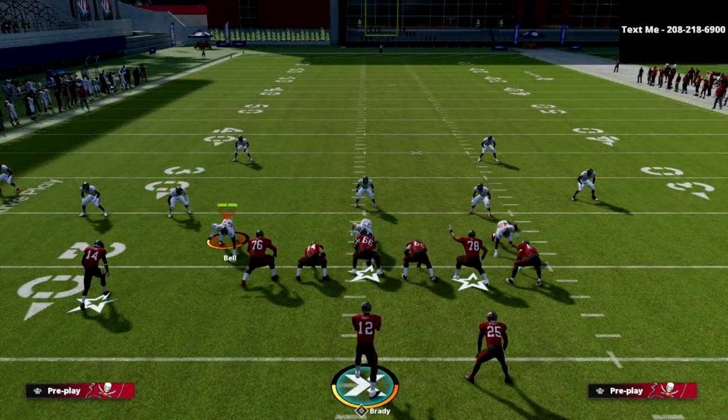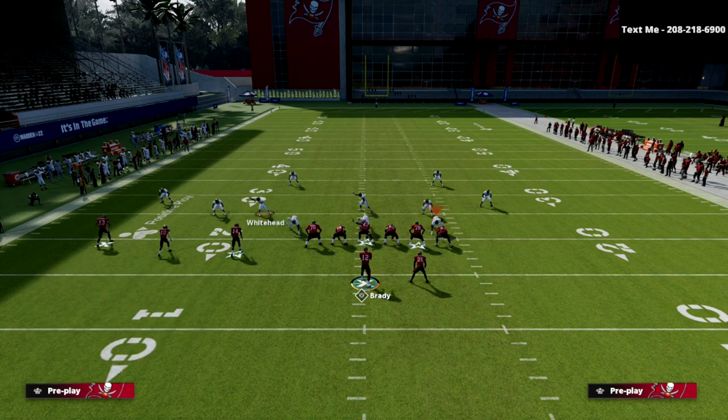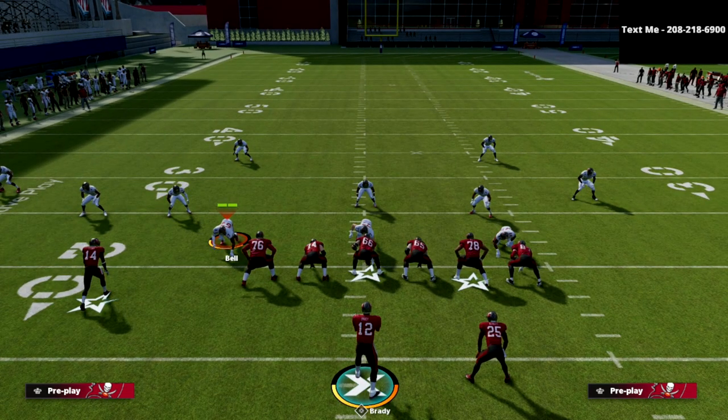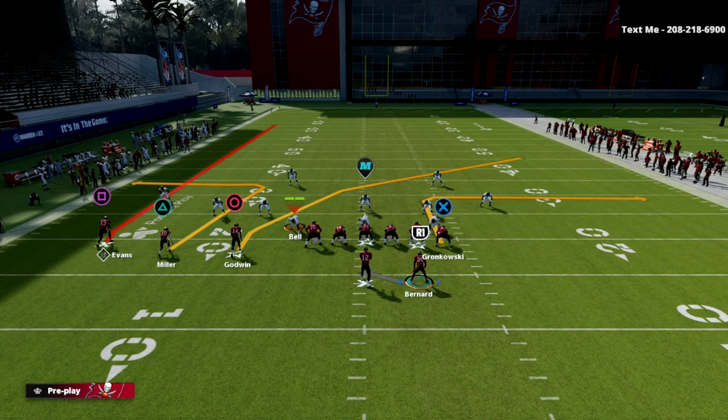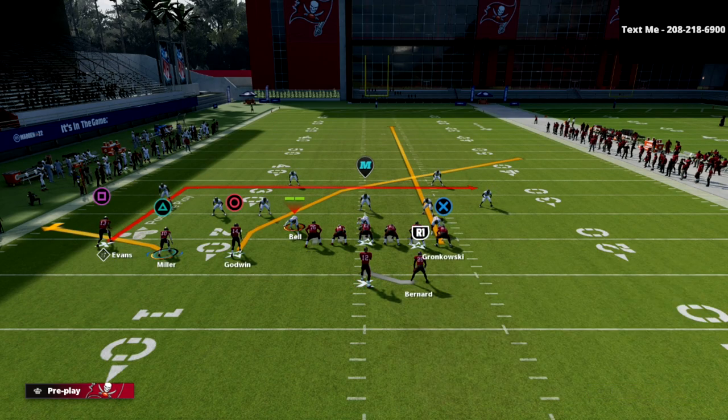So I'm going to break down this route combination for you. What you want to do is run this with your trips to the short side of the field for best results, because what's going to happen is it's going to give your tight end more room to work over the middle of the field and give your deep crosser more room to work over to the sideline. It's a very simple route combination: we're going to streak our tight end, flat the triangle receiver, and put the square receiver on a smart-routed in route. This is an air raid concept known as wide cross.